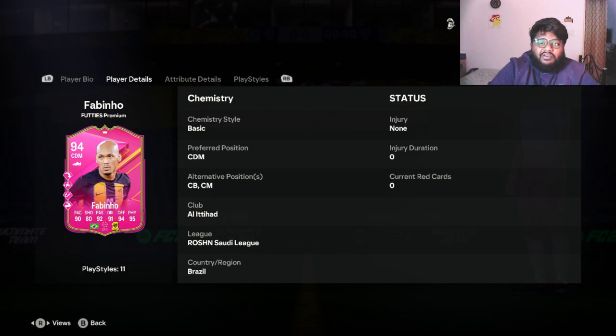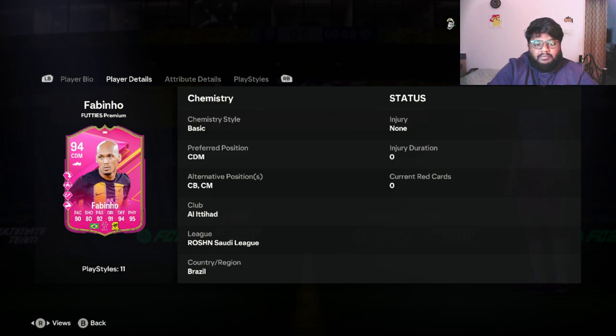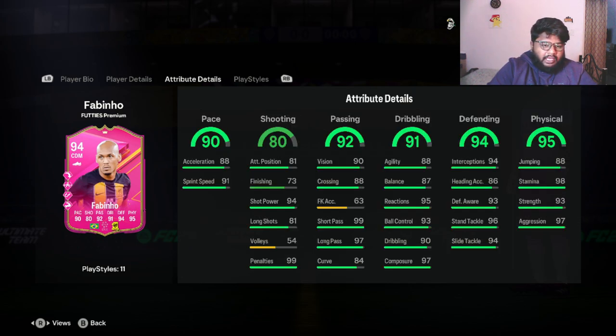Fabinho, 94-rated CDM, Premium FUT card — how is it going to be in game? Before that, let's look at his stats. Four-star weak foot, four-star skill moves — not bad at all. High defensive work rate, medium attacking work rate — not bad for a CDM. You can also use this card as a center midfielder and center back. Just because he's in RSL doesn't mean he won't get chemistry. Being a Premium FUT card, you should get at least two links, and bringing in another Brazilian should help.